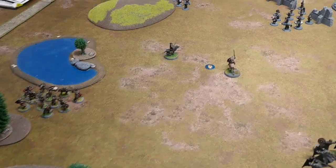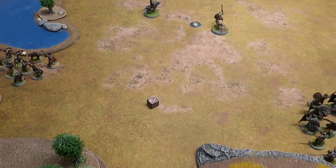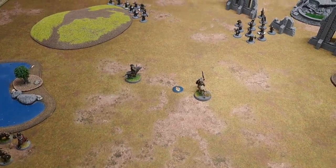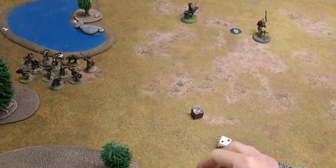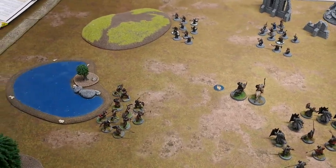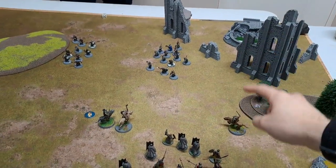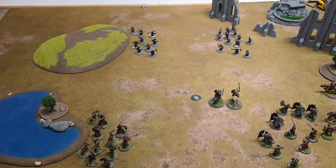Now we have a priority roll again. Three — they've already lost their charm. Priority goes to you. Movement done, and finally we have something to do. The two dwarf archers over here haven't moved and they're going to be firing at the Warg Rider. I can't remember what your shoot value is — it's probably a four on a dwarf warrior.